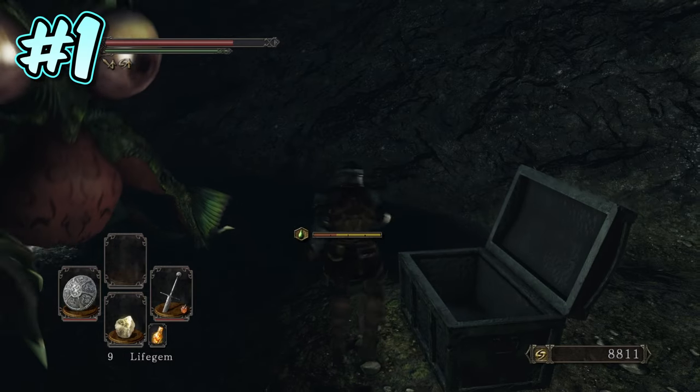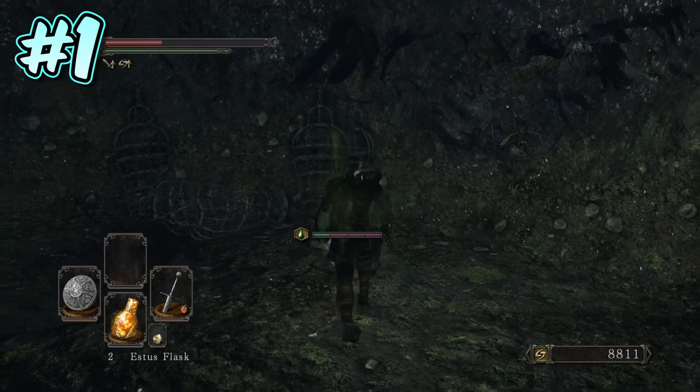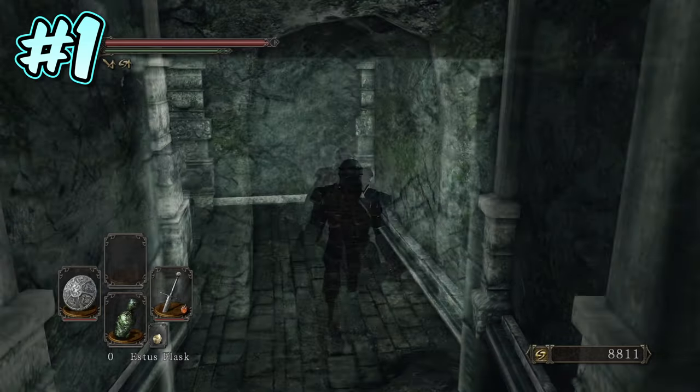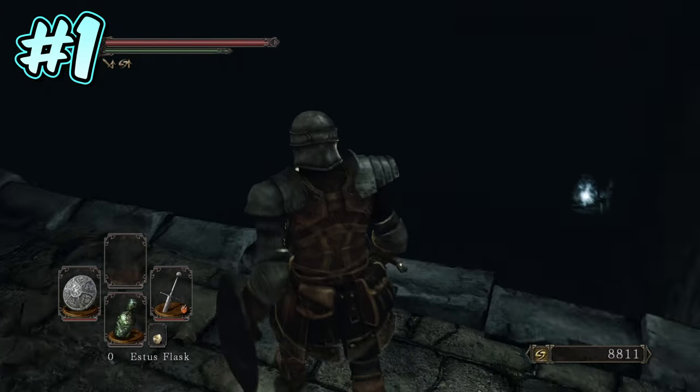Once you have collected this, head back to the opposite side of the cave, where you will find an illusory wall leading to a small cavern containing a large soul of a nameless soldier, and a cage elevator that you can use to exit the secret area. When you're at the top, follow the passageway and you will find another illusory wall at the end, which takes you back to the dark room with the bottomless pit in the middle.